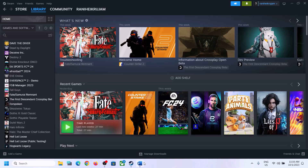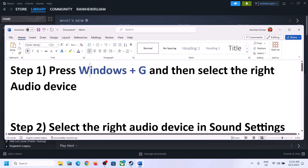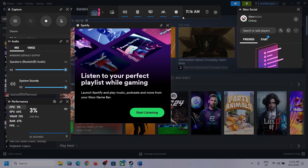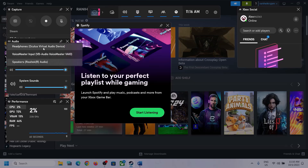The first step is to press Windows plus G on the keyboard. This will open the Xbox Game Bar. On the top you can see a speaker icon — click on it. You will see an Audio section. Here, select the right audio device by clicking the down arrow and making sure you select the speaker you want to use.